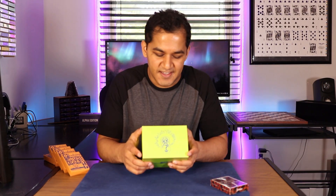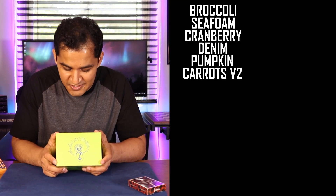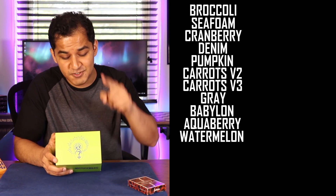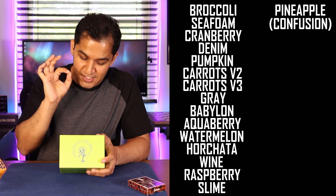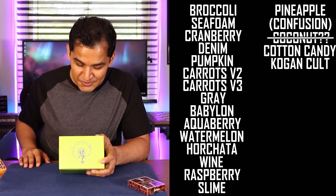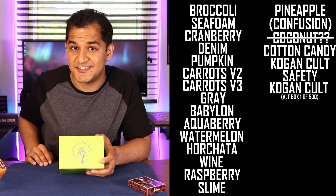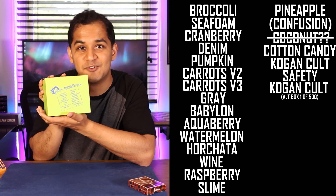So what decks could we possibly get? We got broccoli, sea foam, cranberry, denim, pumpkin, carrots v2, carrots v3, gray, babylon, aqua berry, watermelon, horchata, wine, raspberry, slime, pineapple, coconut — wait, there was no coconut — cotton candy, Kogan cult, safety, Kogan cult alt box one of 500. So a lot of options, 20 possible options.